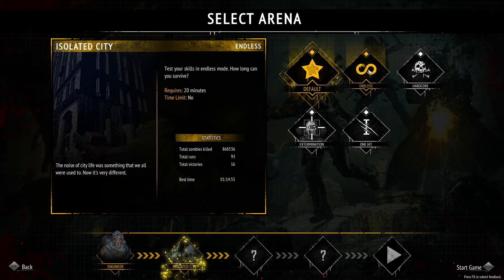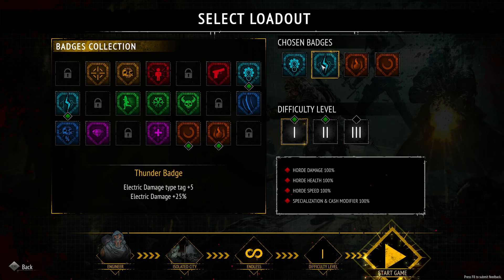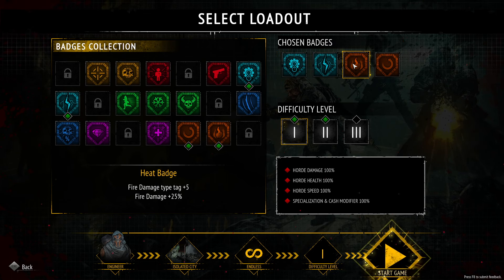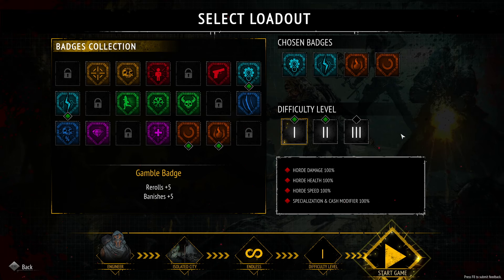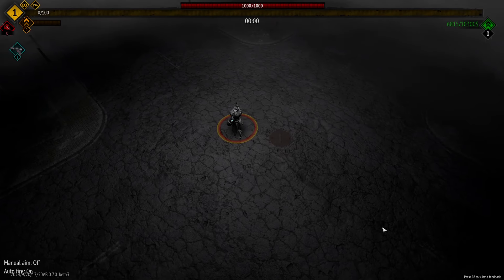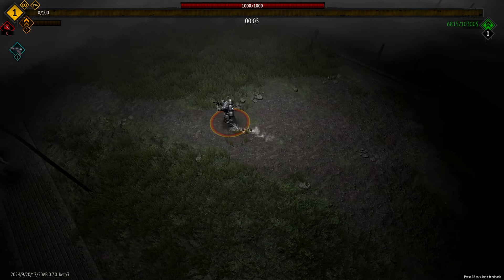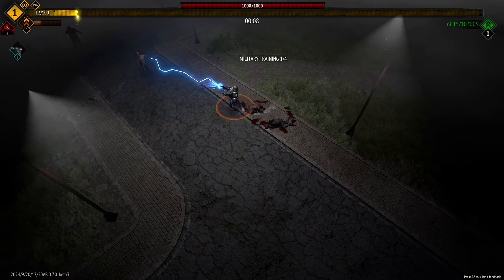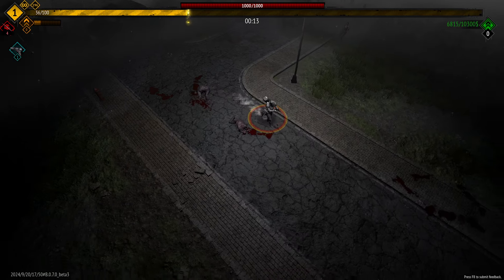We're going to start off with the Engineer, going to run isolated city endless, and then we're going to be running ability area and duration. We're going to run electric damage, fire damage, and then we're going to be running the reroll and banishes. That's going to kind of hurt me because I am giving up a really important spot here for rerolls. But honestly, this build needs all of these items to be a truly effective build. That's why we're running it on the easier difficulty — I want to see if it's even really a viable thing.